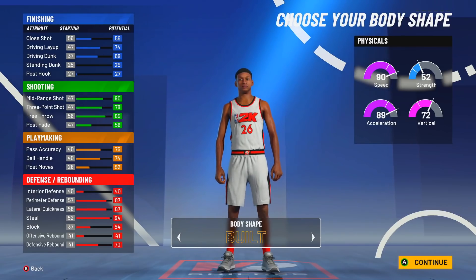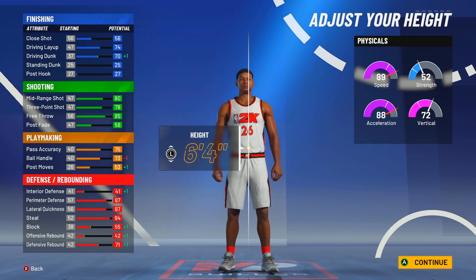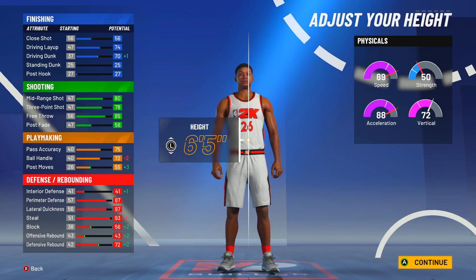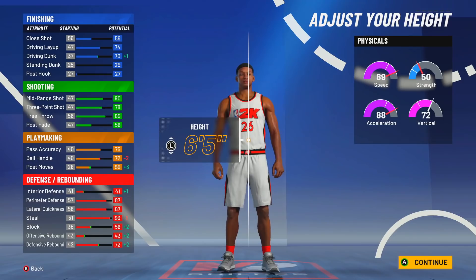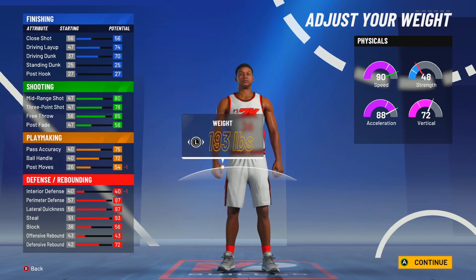It doesn't matter which body type you choose, but personally I'm gonna go with built. For height, you don't want to be 6'3" with this build. Here's the thing — the taller you are, I don't know why 2K does this almost every year, but the taller you are the worse your stats are. So if you want to see this build at its best, I suggest you go 6'5". And I suggest going lowest weight if you want to be a ball handler with this build.